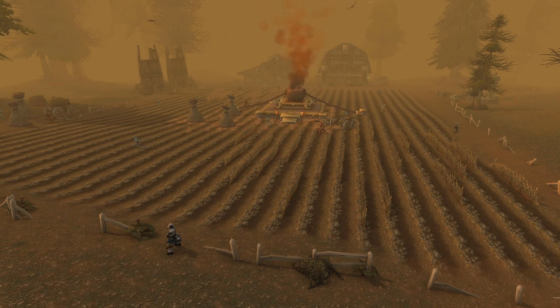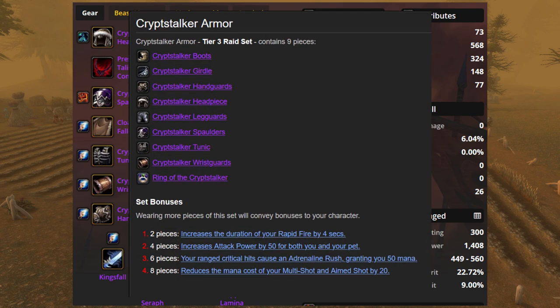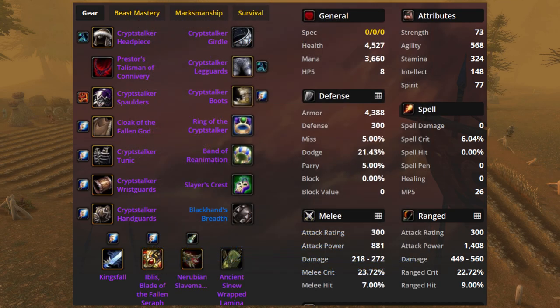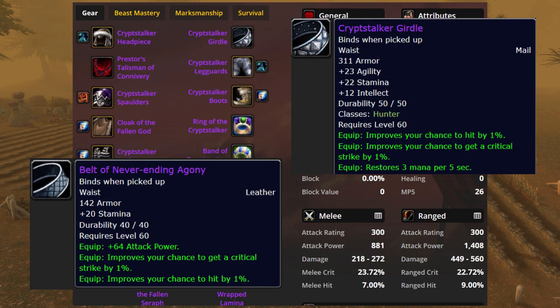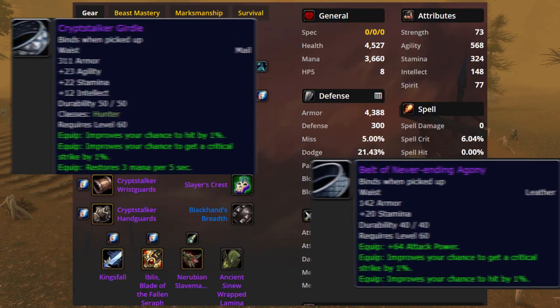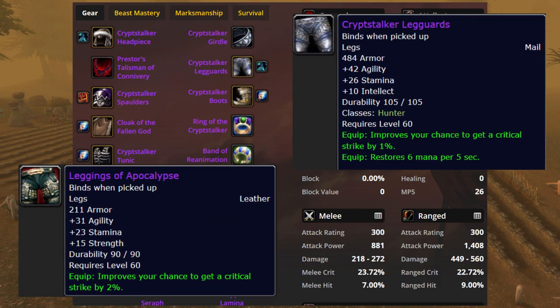Here it is. We are probably going to wear nine pieces of Tier 3. Yeah, even though the set bonuses are not that great, there just aren't many off-pieces that are worth using. For example, Belt of Never-Ending Agony from C'thun — that's worse than Cryptstalker.